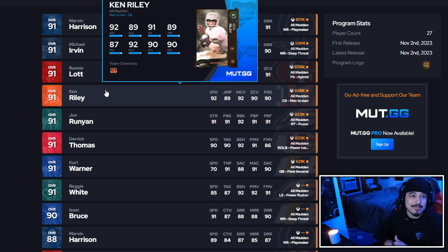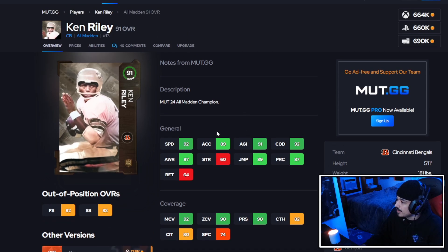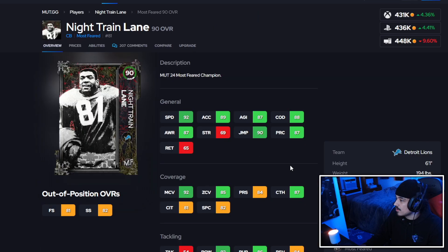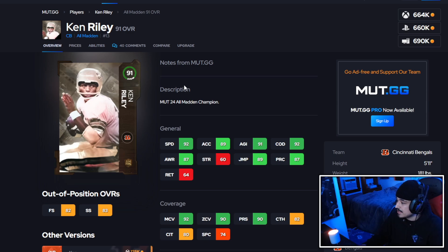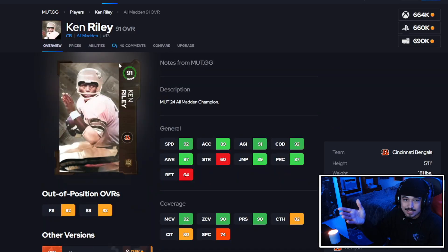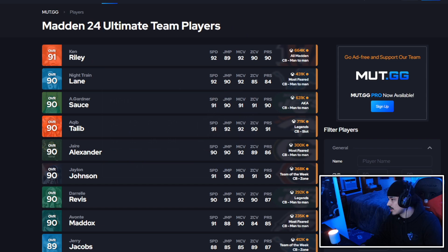Next up is a new name in Madden — Ken Riley. 92 speed, 89 acceleration, 90 zone, 92 man coverage with 90 press, and 91 hit power. He's kind of like a baby Night Train Lane, but more man-favored and actually better for more people because Night Train has that low zone coverage around 85. Ken Riley already hits 90 press threshold. I like having hit power on a corner — I forced a fumble using Night Train Lane today because of that extra hit power on DBs. I'm giving Ken Riley an A rating.